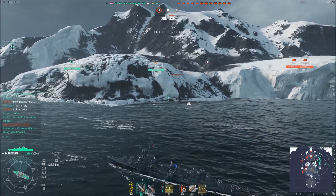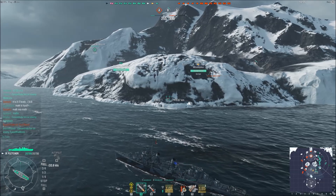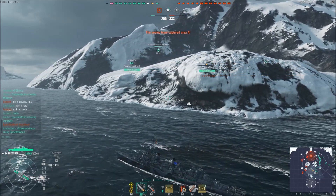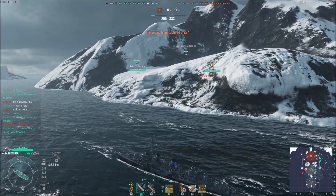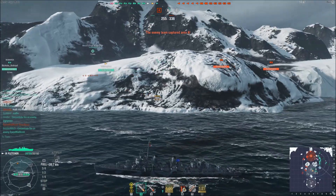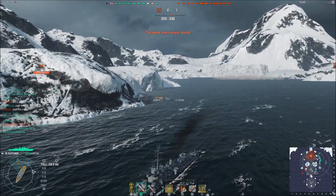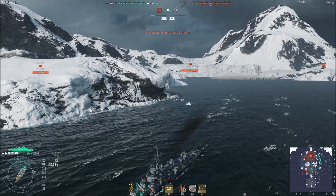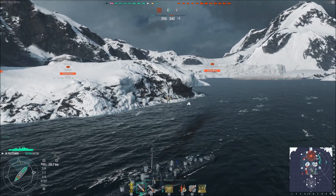He has been killed by the enemy, so first blood goes to the enemy, and it looks like they are going to take A without contest. My division mate WhiskeyAce is down in the B cap point in his Kagero. He's pulled his 15-point Fubuki Captain and put it on the Kagero, so he's got a very sneaky boat.